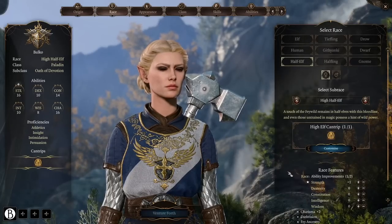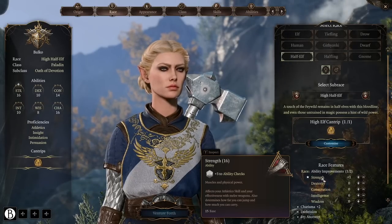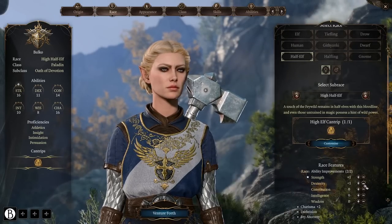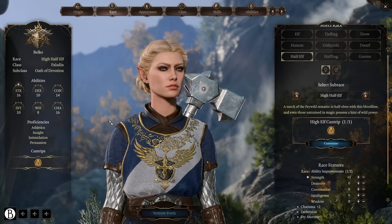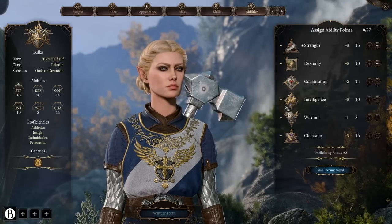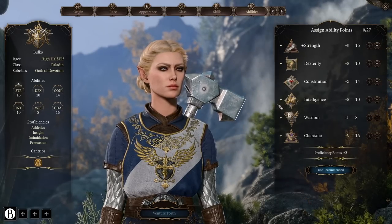Here are the ability scores I would recommend, meant to emulate how it's going to be on launch. I have my plus one in strength and my plus two in charisma. In early access I had a bonus point for being a half elf, but you actually lose that in the launch edition. So your final ability scores are going to look something like this: two 16s, a 14, two 10s, and an eight — a character with clear strengths and definite weaknesses.